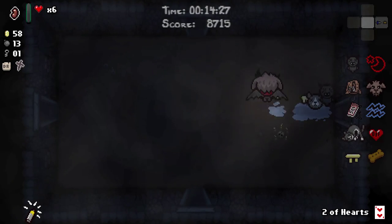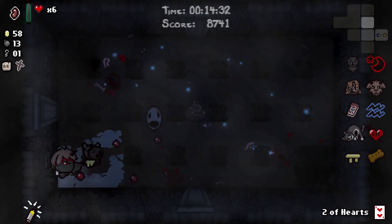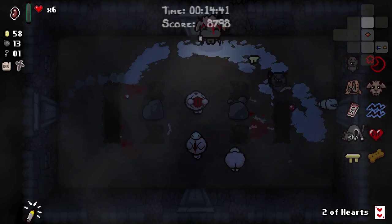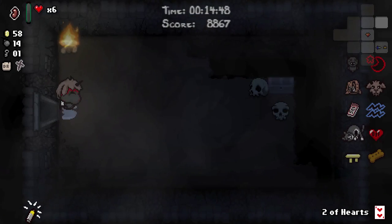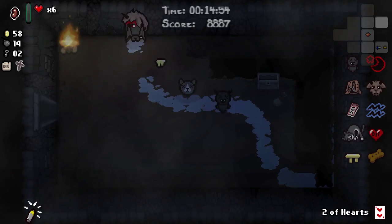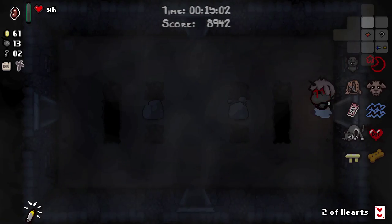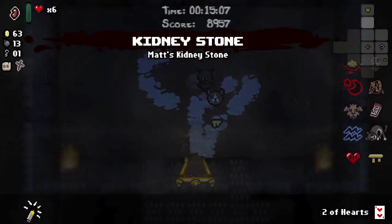So now we just have to continue to not die. We've only got one key. Be very careful here — I said be very careful, not dodge around like an imbecile. Be very careful here as well. These things can get you from across the room because you're not paying attention to the fact that the one you're shooting is not the one that's about to shoot you. All we need now is a black heart, spirit heart, that sort of thing — anything to just ensure survivability.